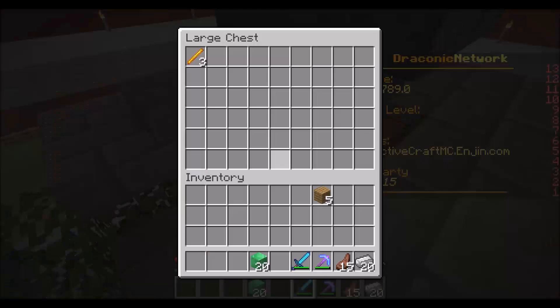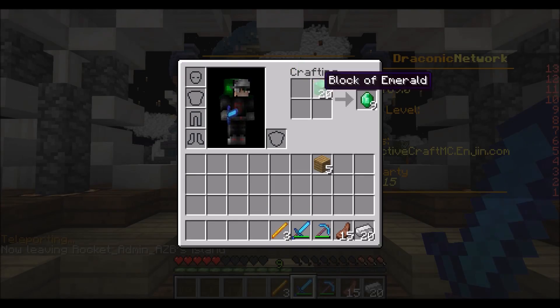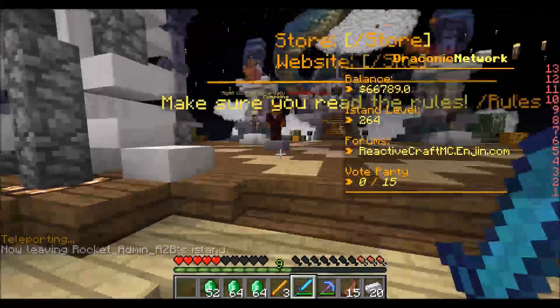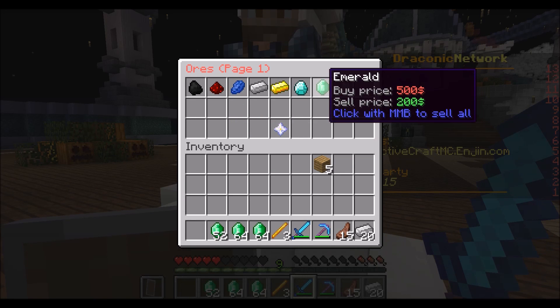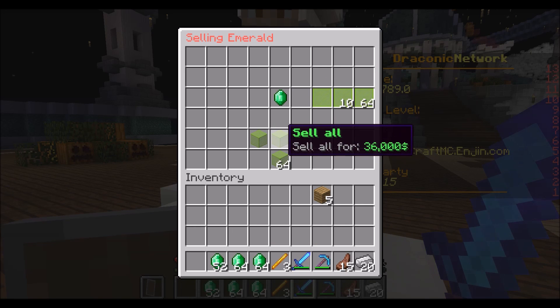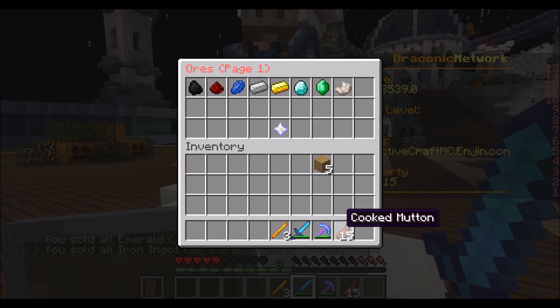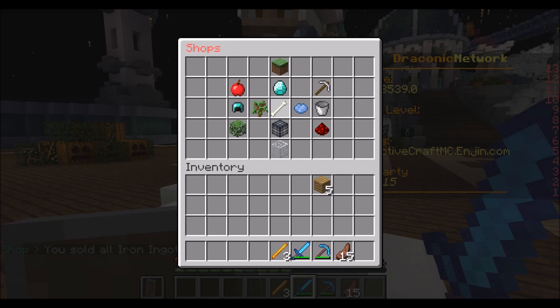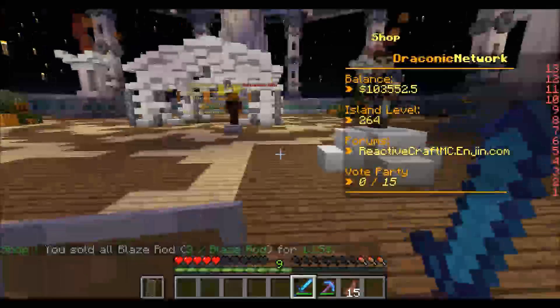Three blaze rods — that's one level right there. Let's go slash spawn and sell blocks of emerald. We're gonna go to minerals and sell all of ours — 36,000 right there. Emeralds are worth a lot. We're at 103,000.